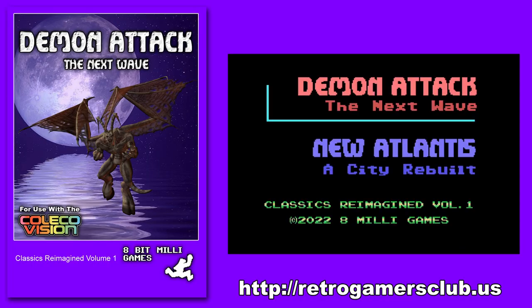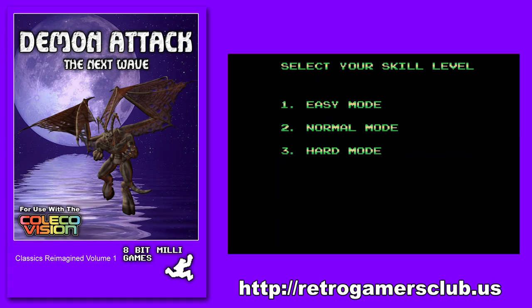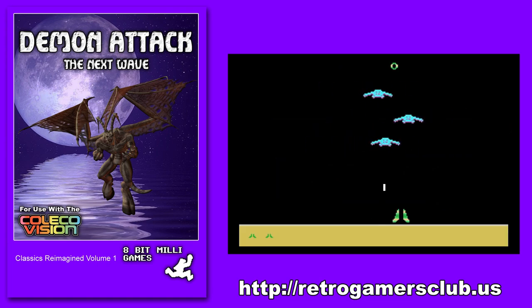Before we go too far into this, I just wanted to show you that when you get to this main screen where you select the game you want to play using the controller up and down — to select the game, you would press the fire button, which is the left button. But if you press the right button, which is the arm button, it changes the game slightly. In the case of Demon Attack, when you press the arm button, there is no background, making it more like the Atari 2600 version.